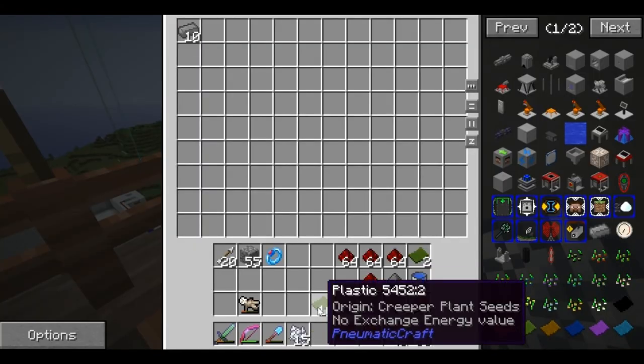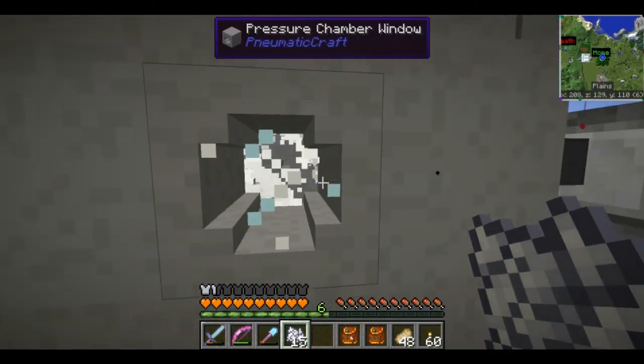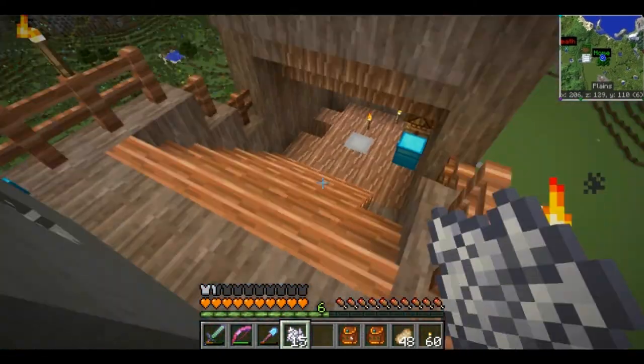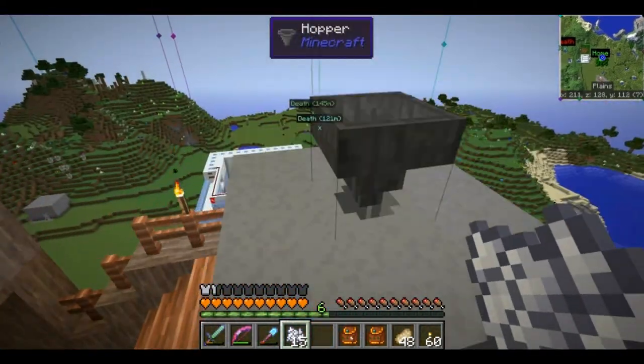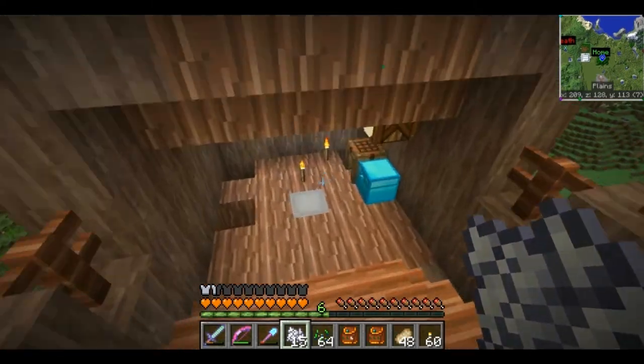We're going to go ahead and toss these in here, then flip this switch so nothing gets pulled out. This is going to be slowed down because I have too many seeds in here waiting already. We'll pull these seeds out and let it get through its process of putting these in there. While it's doing that, we're going to look at a couple other things.